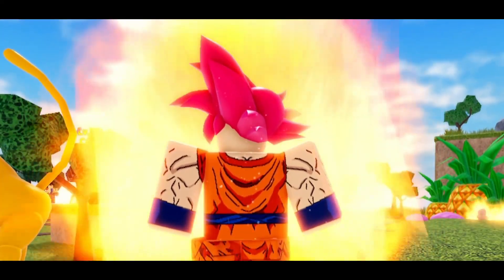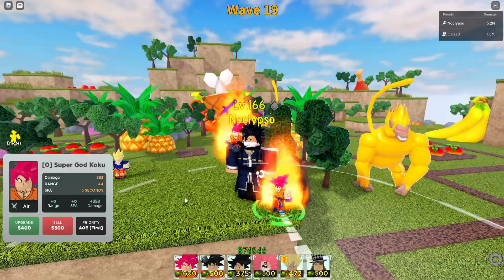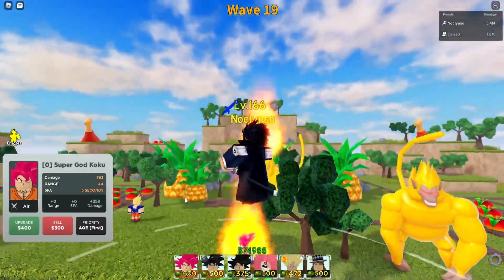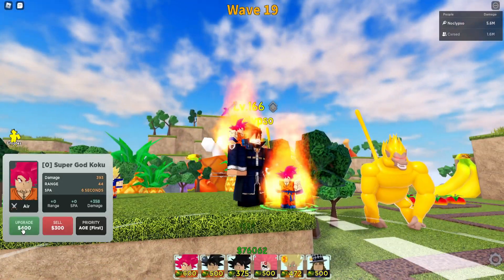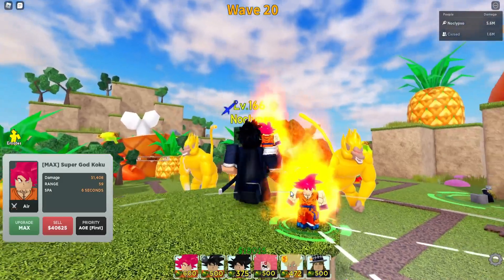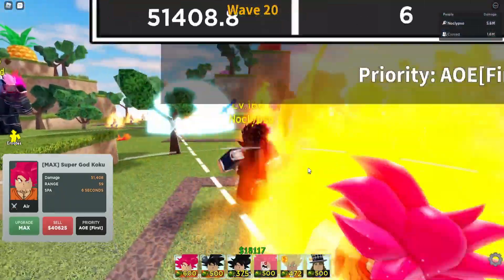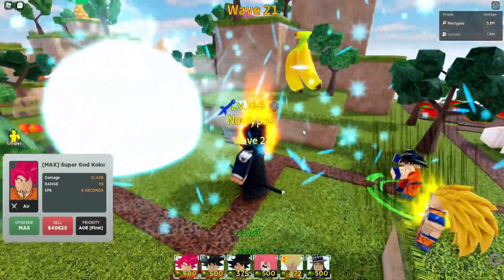I placed down Super Saiyan God Goku - he was like the second Dragon Ball six star character added into the game. A lot of people waited a long time for this guy, but now he's left in the dust because he costs a lot to place down - like 80k - and you only get like 51k damage, which is not great.